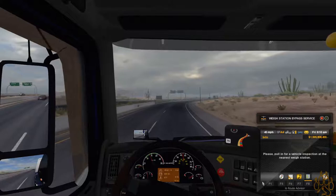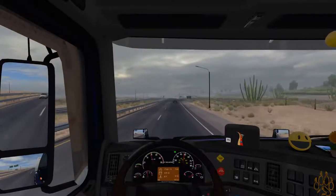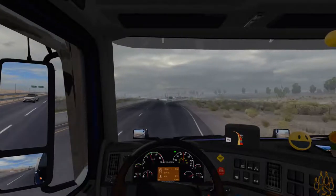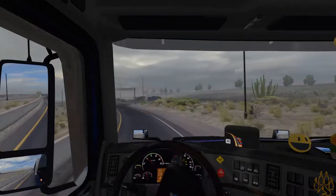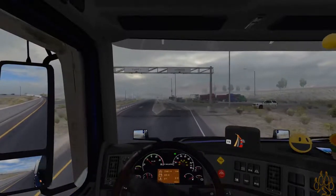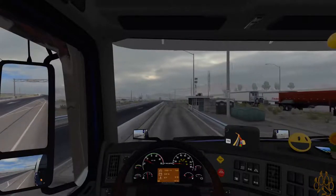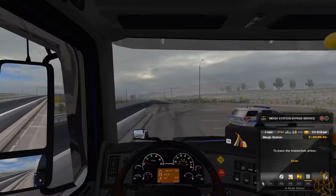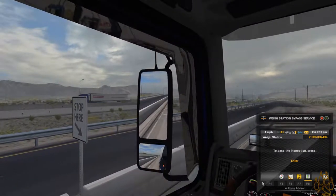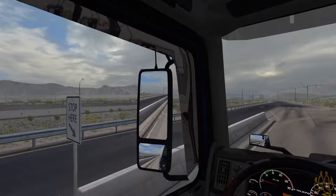Of course not — we're going into the weigh station. I still hope they eventually have penalties or something in here. Maybe when owning your own trailer you can figure out how much weight you want to put in. Here's our paperwork — 121,000 pounds. Holy damn. All right, looks like we're all good. Thank you, you have a good day.